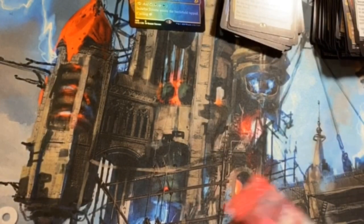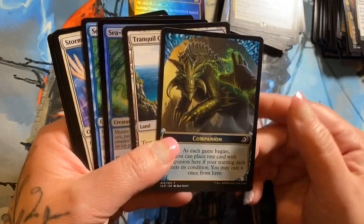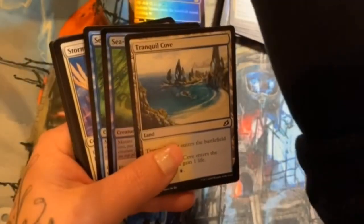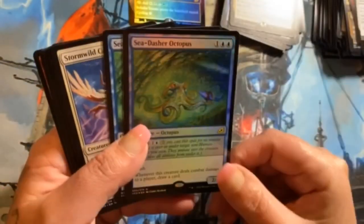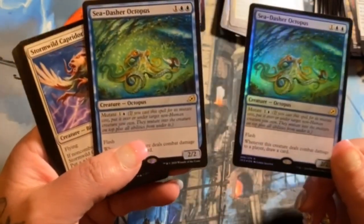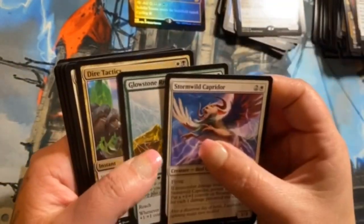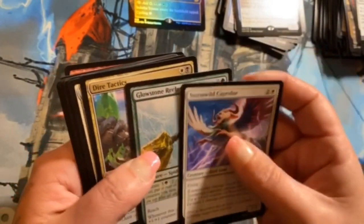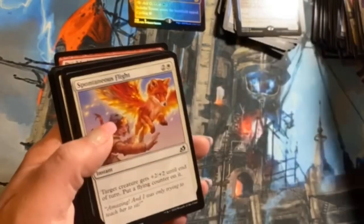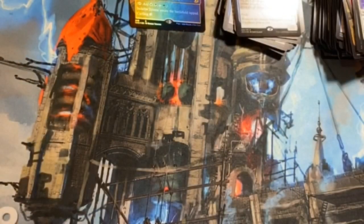Song of Creation, Swallow Whole, Rooting Moloch, Boneyard Lurker — no alternates. The companion thing is actually really cool looking too. Tranquil Cove, Sea-Dasher Octopus — that's happening — a foil rare and then the actual rare together. Stormwild Capridor, Glowstone Recluse, and Dire Tactics. Keep Safe is a great little counter, especially for limited play.